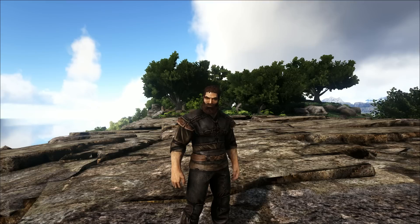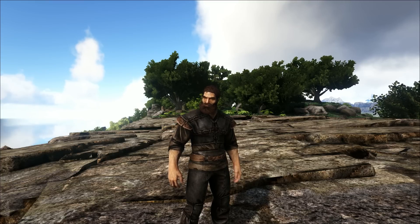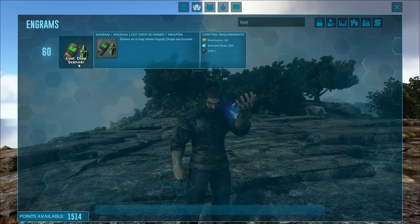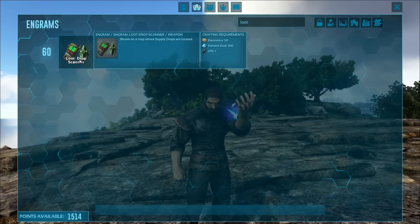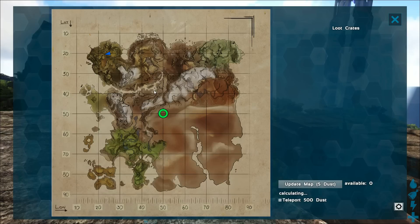Hello world, I am Chris and today I want to introduce the new tool I created for ARK for the mid and late game. It is the Loot Crate Scanner. You can learn it at level 60 and basically it's just a GPS device upgraded with some electronics and element dust. When equipped you can press the M key and it will use some element dust to resonate with the loot drops on the map.